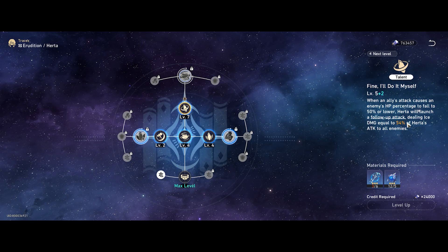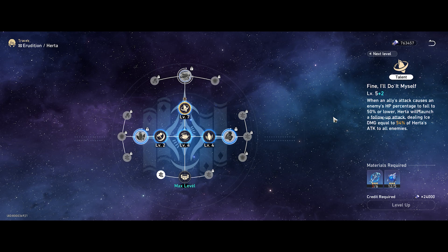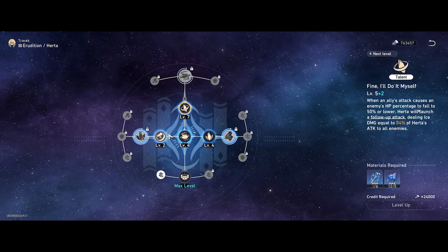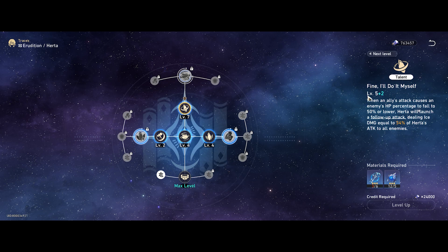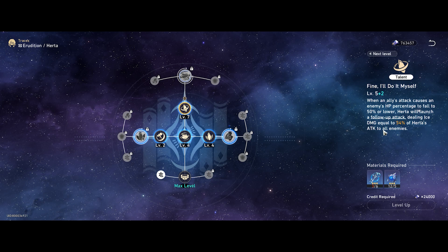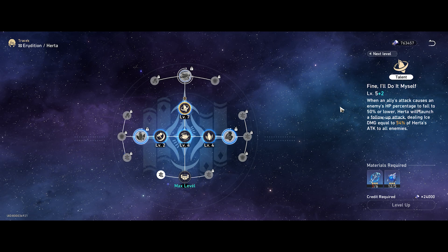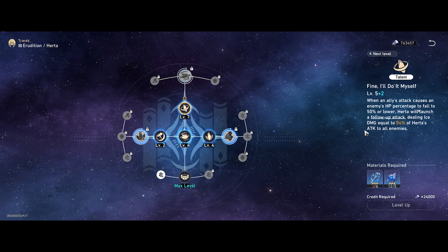You'll notice that if the talent is not leveled high enough, damage from her follow-up attacks will be very low since the multiplier is not very high. We'll see later how light cones and other things can boost it a bit more. Overall if running her as a normal DPS you want to level all four abilities equally. I'd focus mainly on the talent first as that's what she's known for, especially if running Elation path in the Simulated Universe where you get buffs from follow-up attacks — this is what triggers most of those Elation buffs.